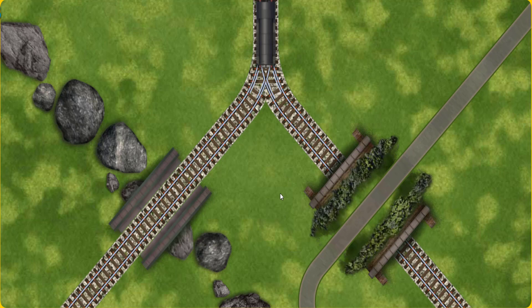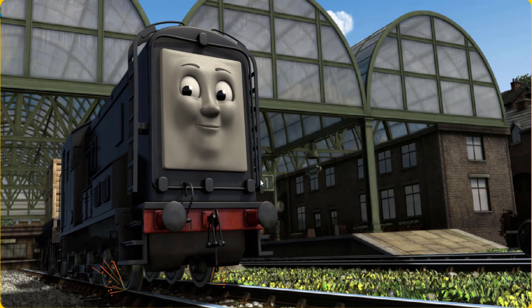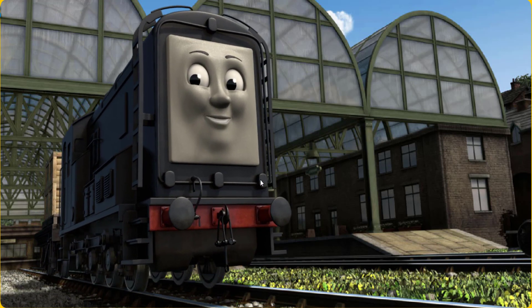Show Diesel the track that goes under the road. Let's go! Diesel arrived proudly at Knappwood station. With your help, he was a really useful engine.